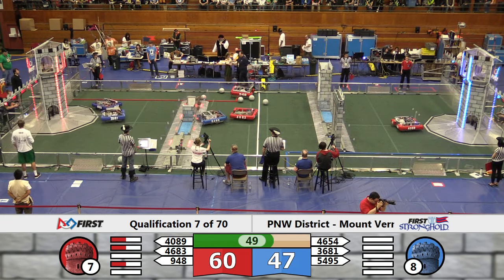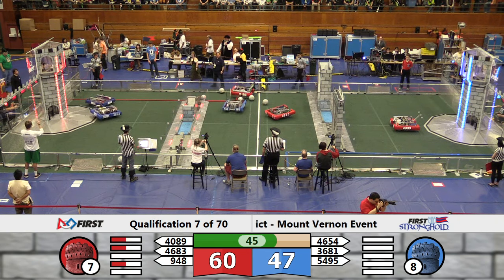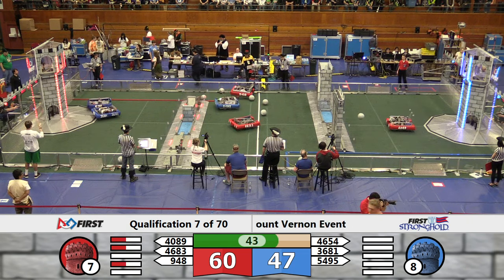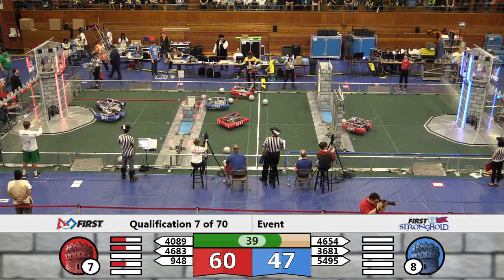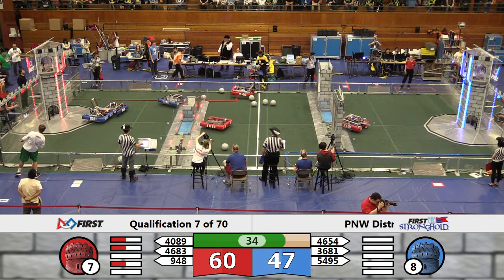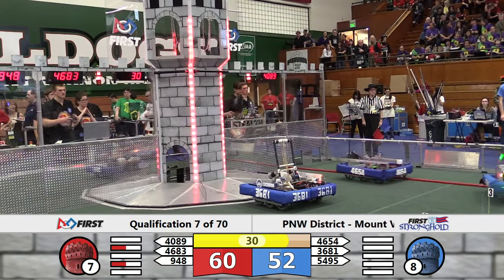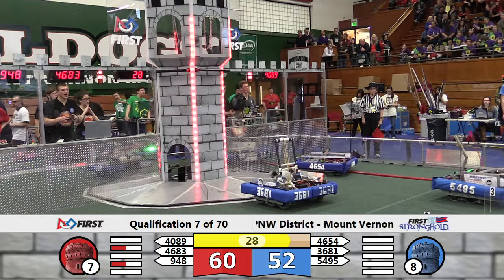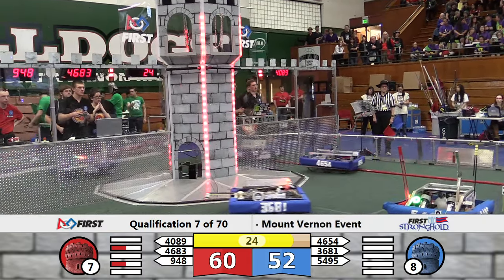All obstacles have been crossed by the Red Alliance, but the castles are almost at full strength. 54-95 working on the chivalry for the Blue Alliance. They take it down, up and over that obstacle. That clears another obstacle for the Blue Alliance. 30 seconds to play. Red 60, Blue 52 the advantage. 36-81 shot — no good, off the tower.